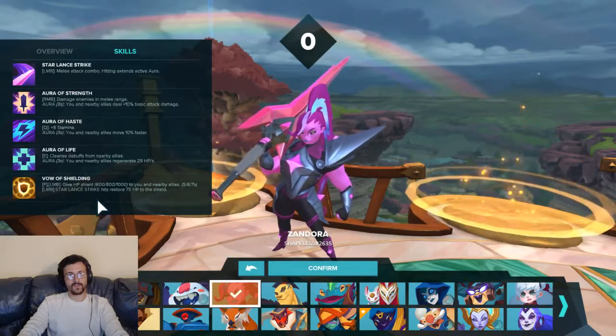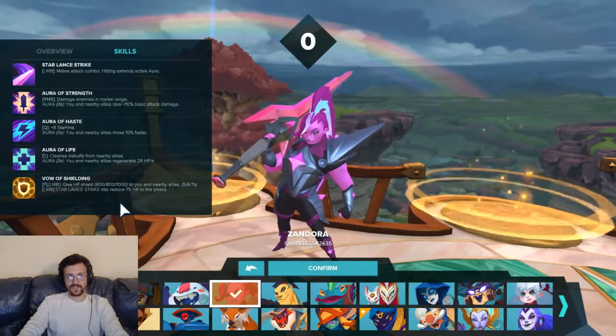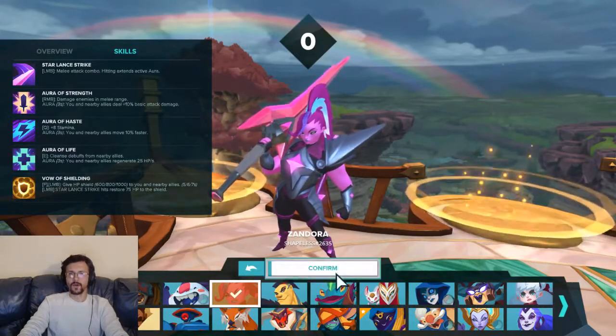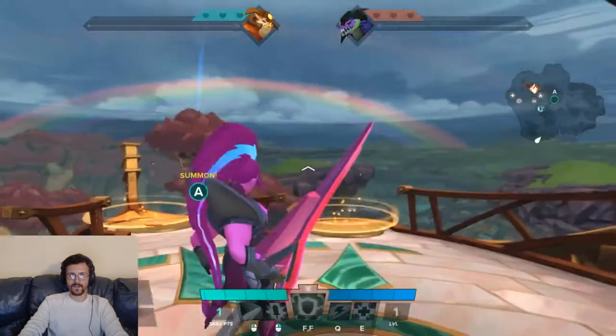And Starlance Strike, which is your left mouse click, restores 75 health to the shield, which is dope. Let's get in there and show you what she's all about.